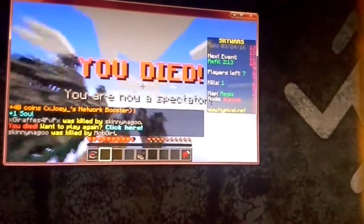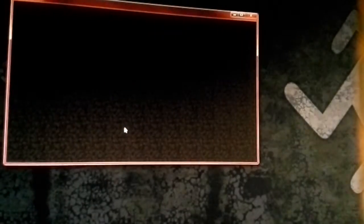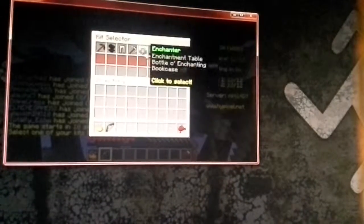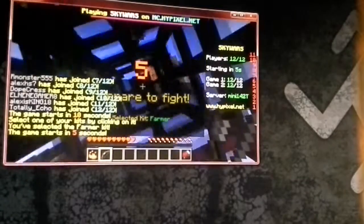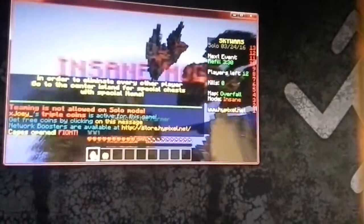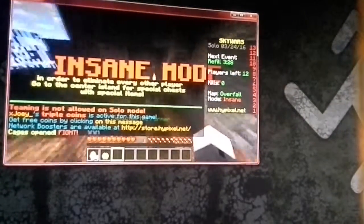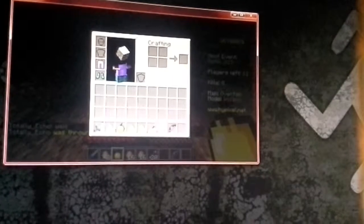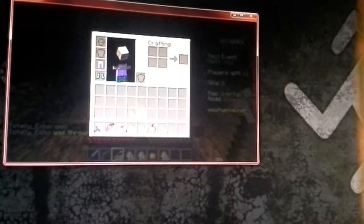Bryce's turn. We have certain servers like Mindplex, Egg Wars, The Hive, and Hypixel — which this is Hypixel. Power 3 bow — see, that does a lot more damage than a Power 1 or a normal bow. There we go.